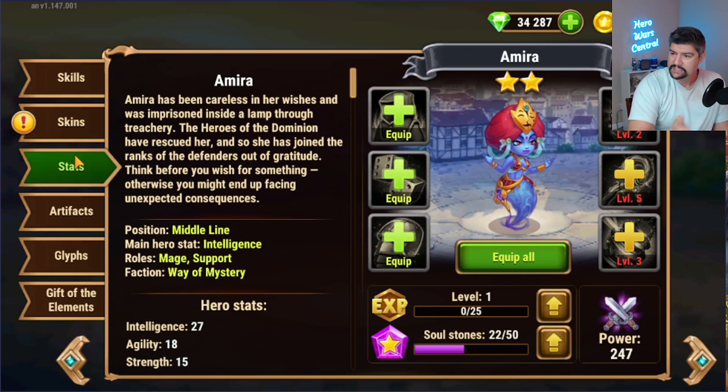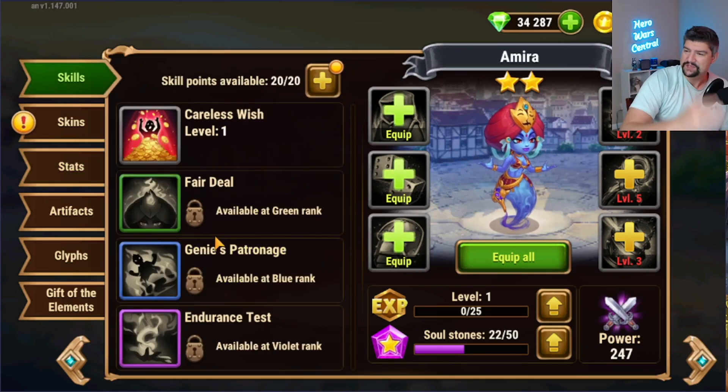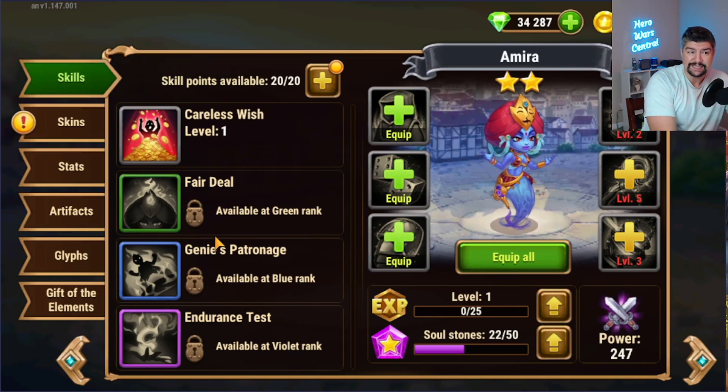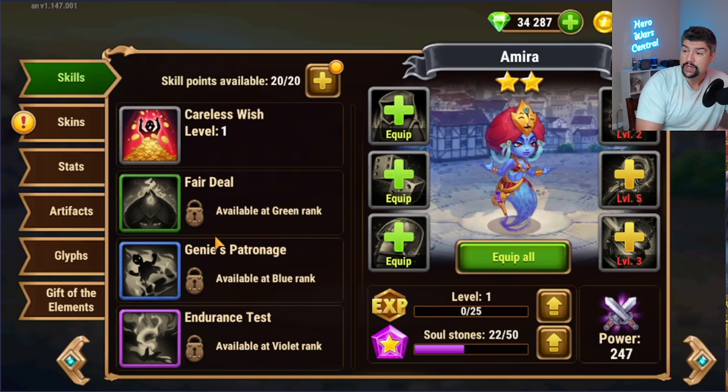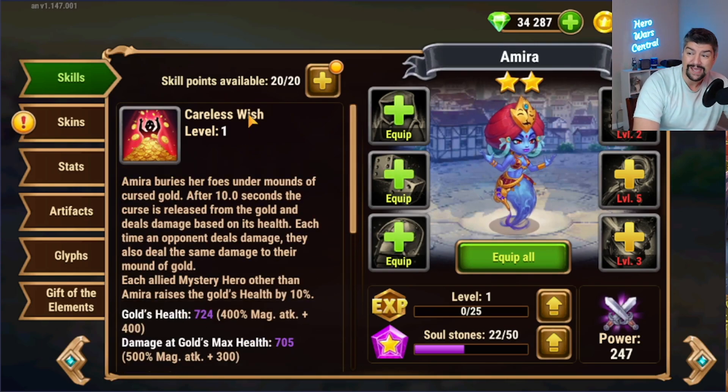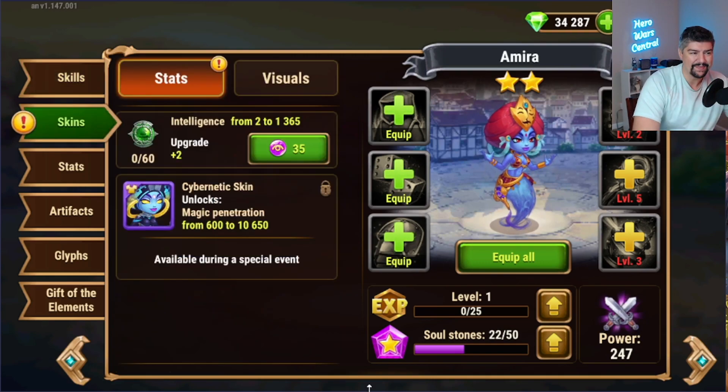Amira is a mage — a magic damage dealer — but she also has control and support abilities. Her damage is hard to time artifact weapon buffs. If you're using a hero like Lilith, Orion, or Faceless as a magic penetration artifact hero paired with Amira, you have to time the artifact weapon to go off when Careless Wish explodes to get full value. If you're on defense, you can't time it at all. You need a set amount of magic penetration on her at all times, and the skin's extra 10,650 magic penetration is not going to put her over every hero's base magic defense.